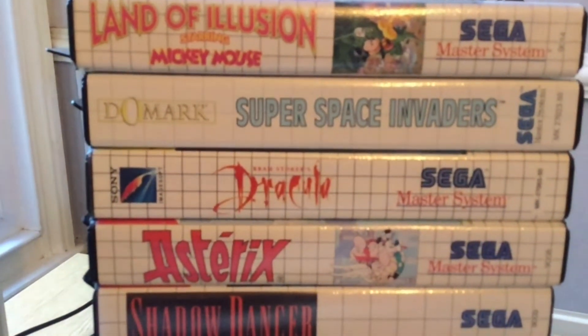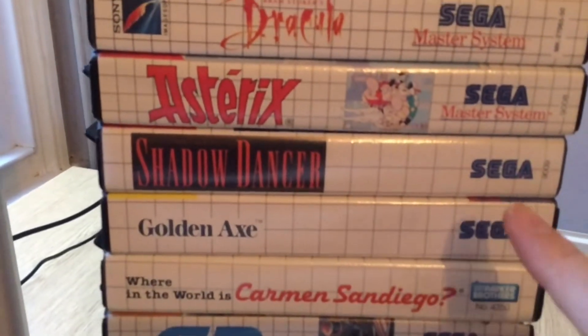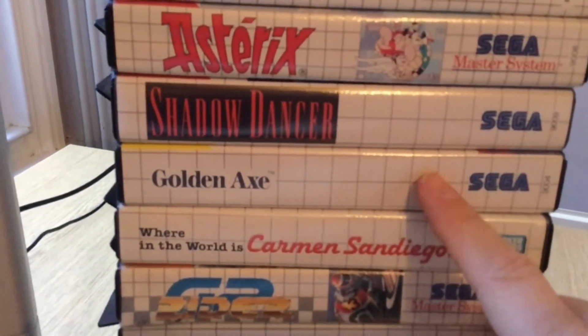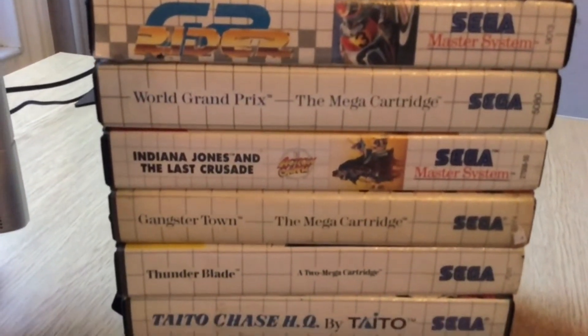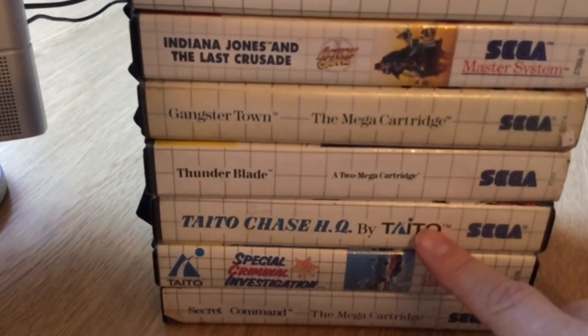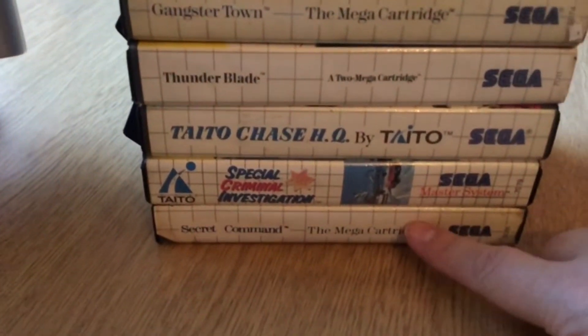Moving along here we've got Super Space Invaders, Dracula, Asterix, Shadow Dancer — that's quite a unique play on the Master System — Golden Axe, not a bad port, World Grand Prix, Indiana Jones, Thunder Blade, and of course Taito's Chase HQ and Special Criminal Investigation.